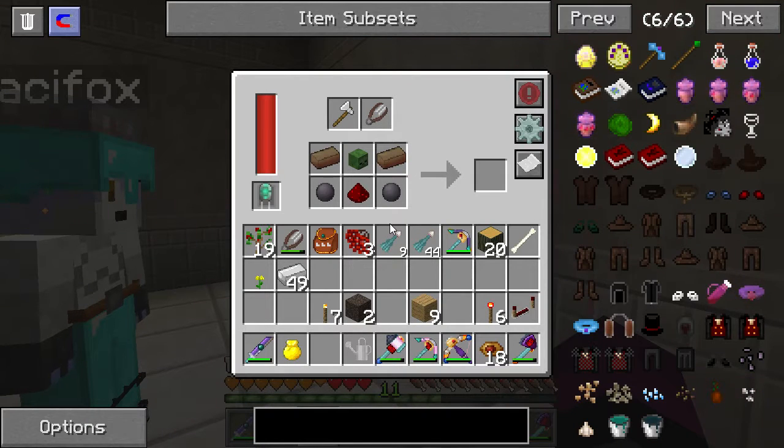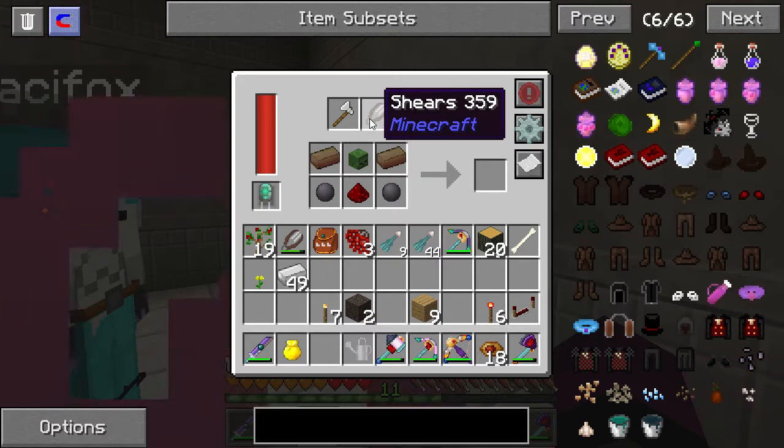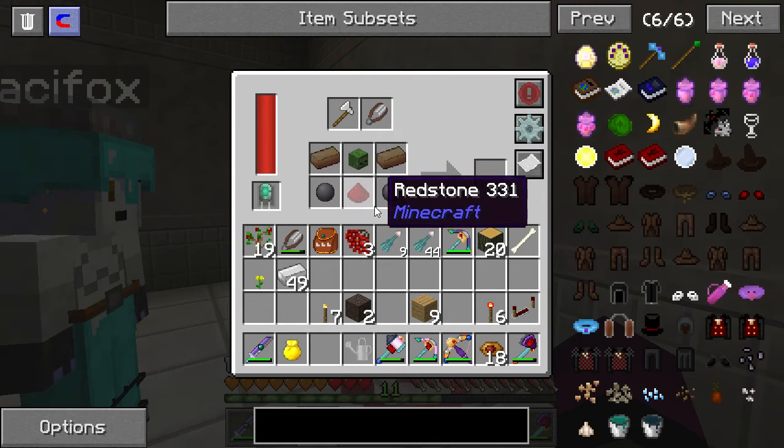Inside of it we have an Iron Axe and Shears. They do take damage for each thing made. But this is to make components for the higher up things.